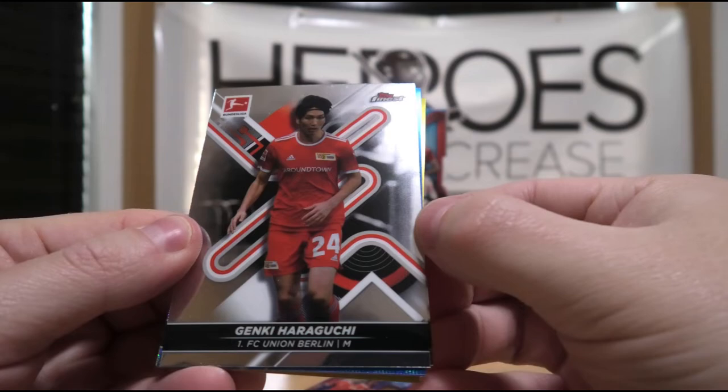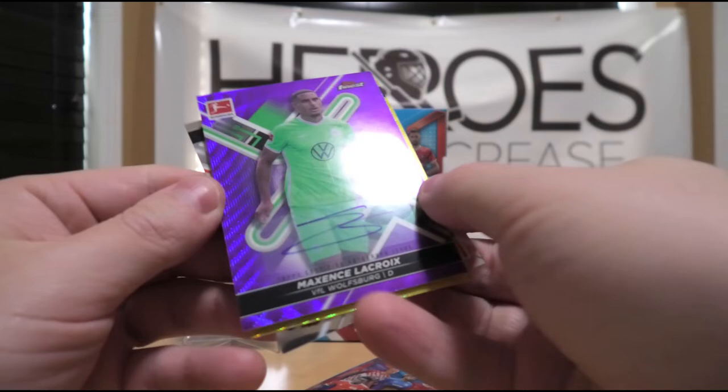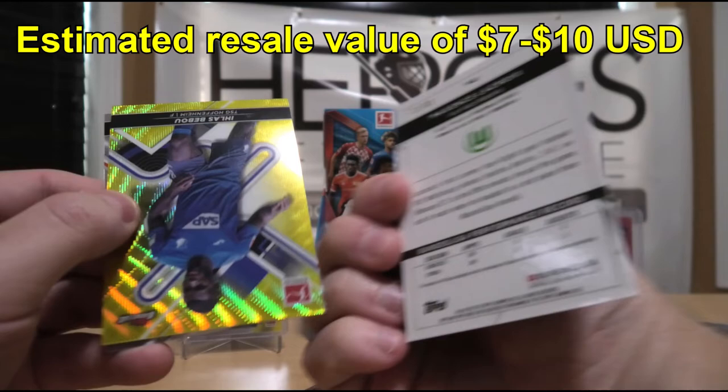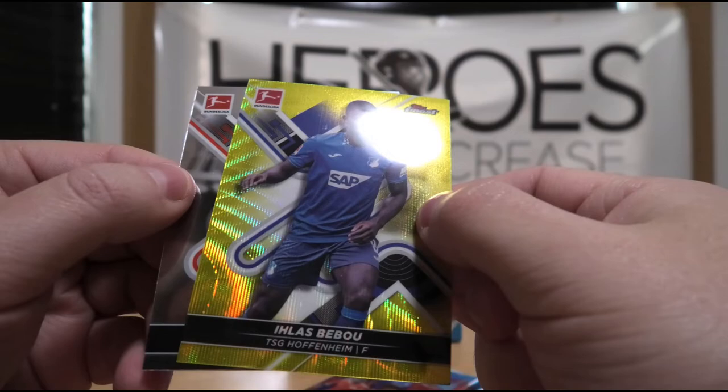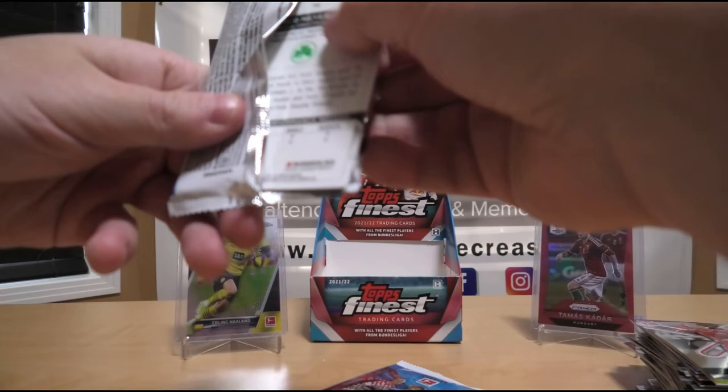It looks like we've got a few nice colors in this one. We have Genki Haraguchi. Then Edmund Topsoba — this is a blue out of 150. Followed by the autograph of Maxense Lacroix, a purple version out of 80. Then we have an Eilis Bebu Finest, numbered out of 350. And Timo Baumgartel. That was a nice little pack — bunch of numbered stuff plus the autograph. I'll take it. I like cool stuff.